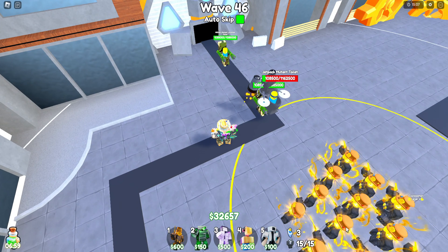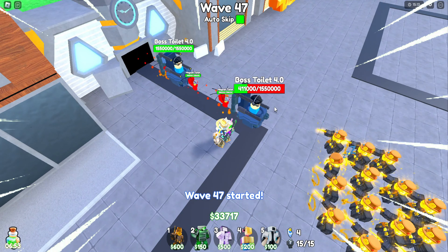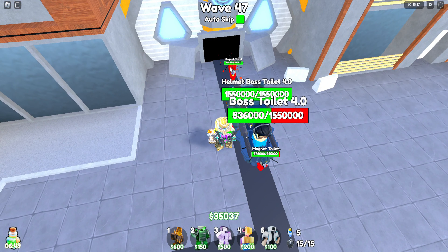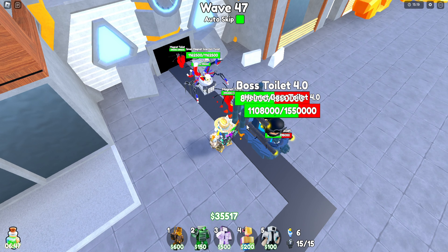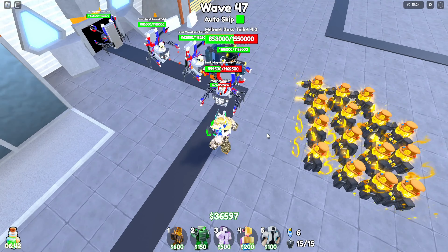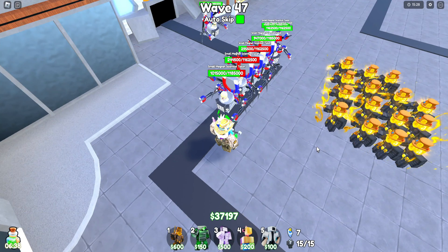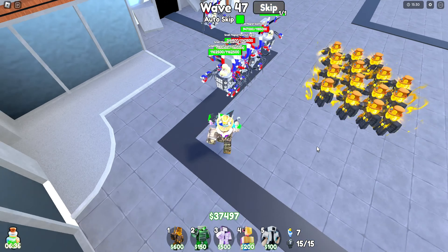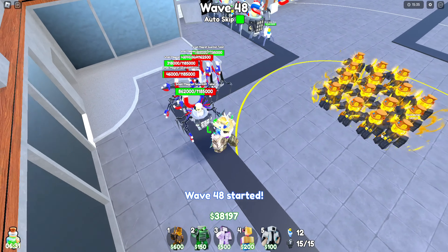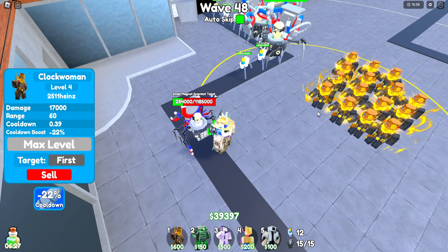We just gotta kill these jetpack mutant toilets. We're on wave 47 and we're killing these boss 4.0s. Our first challenge is the helmet boss toilet, which doesn't change much — just a helmet, not much of a health change. But they are leaking through our lines, which is surely a concern. We should be fine though, because all these magnet scientist toilets are dying and it shouldn't be something to worry about.